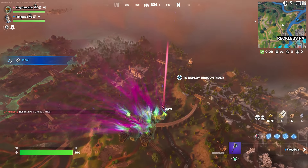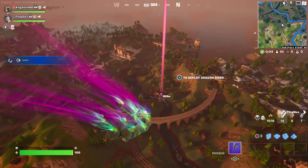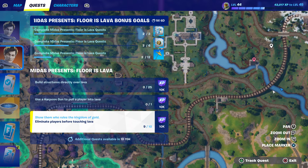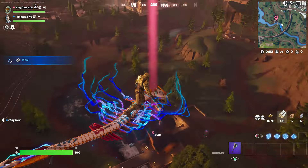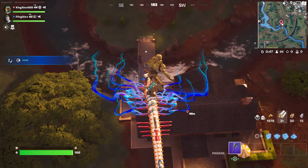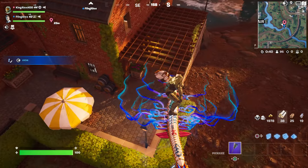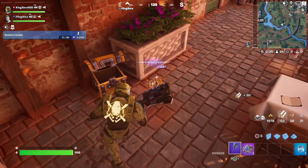Once you're here, look around just in case there are some players - you have to take them out. By the way, you can also do the challenge 'eliminate a player before touching lava' at the same time. We're going to come over here and open some chests. There's a lot of chests here, not gonna lie.